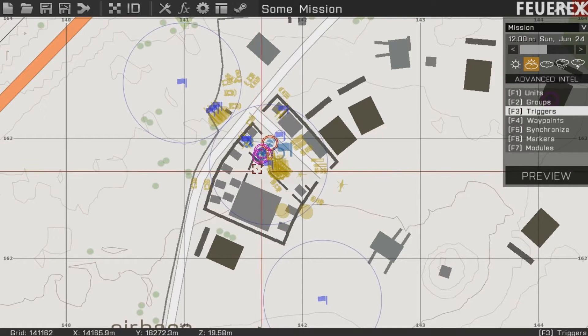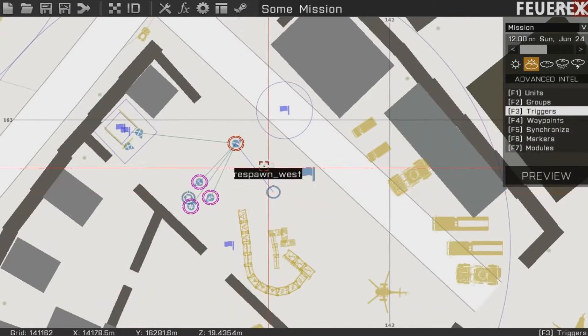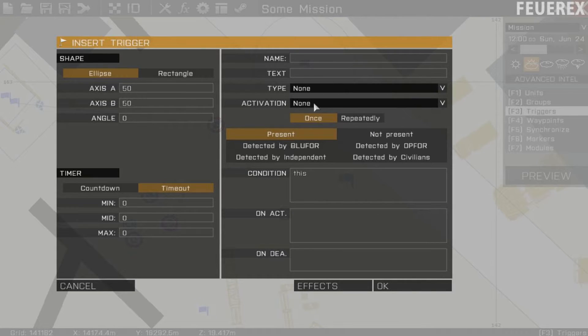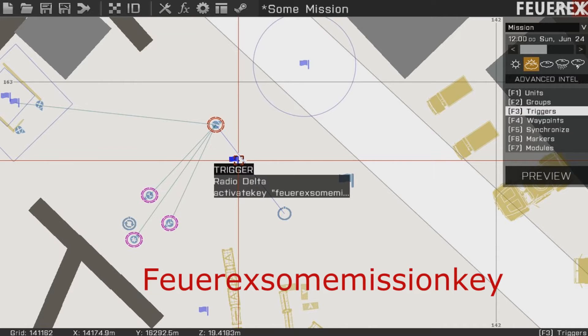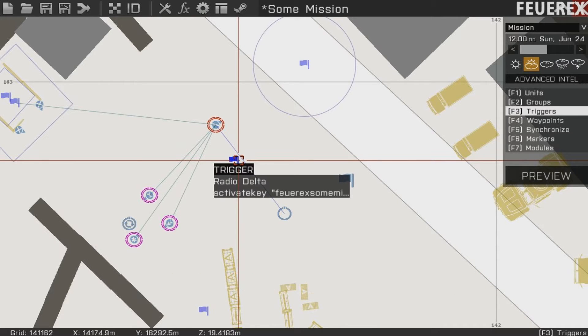Open your mission editor and load your mission. You want to add one command at the very end of your mission, so find a trigger or something that is launched just before the end of the mission. Write the command activateKey and then add a one-word name for your key. It should be something that nobody else could ever use — I normally use my nickname, the name of the mission, and the word key. Just make sure it's one word or else you'll have problems.